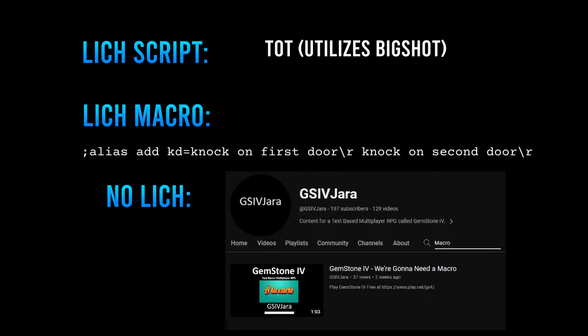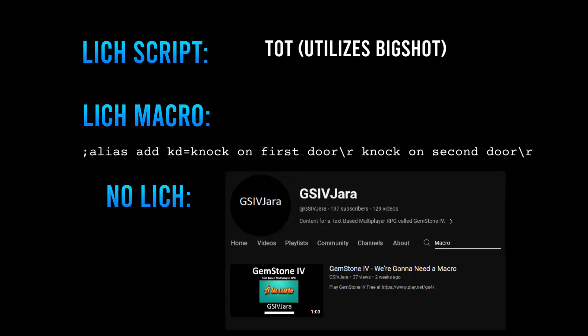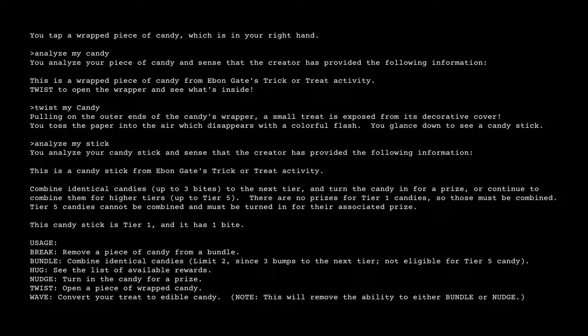Trick or treat candy is a process all in itself. As mentioned in the last video, some players will buy the unwrapped candy outright from you, which makes it easier to manage. For those who do want the candy, you can twist it to obtain various types of desserts. These are very special depending on which type and tier you have. They can produce different SimuCoin store items. Analyze the unwrapped candy to see commands, hug to see all rewards, and nudge to redeem a qualifying piece.